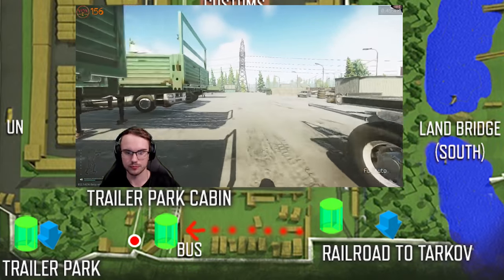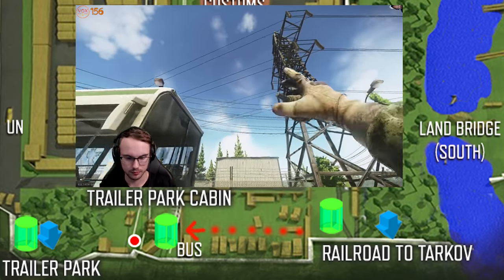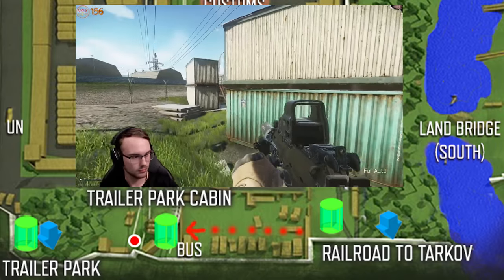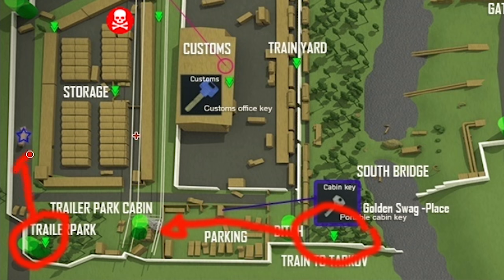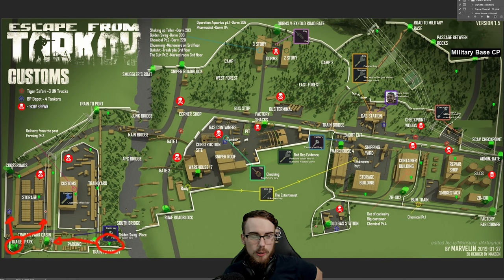The problem with these two spawns becomes apparent when you get the Railroad to Tarkov spawn and run straight through and throw a nade. If you get killed off spawn and get angry about it, just understand what happened and why. If I get the trailer park spawn, I know there's a good chance someone's straight ahead, so I'd either run the other way or move directly into the trailer park. Spawn knowledge is an important skill — the more experienced you become, the more you'll recognize spawns and predict fights, even pre-peeking a spot before they know you're there.